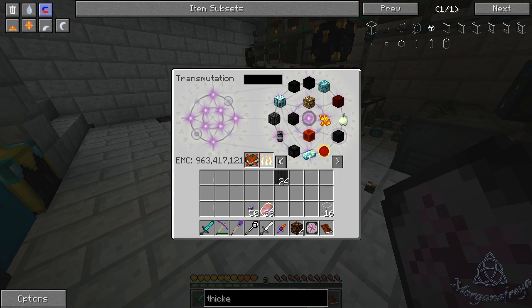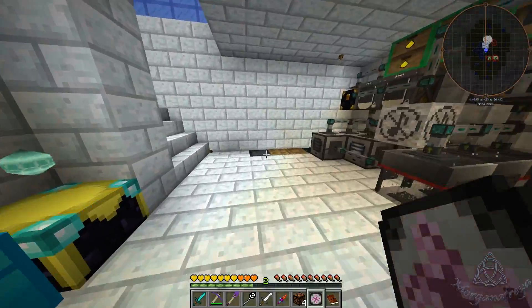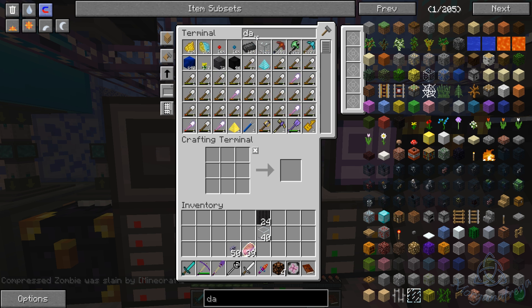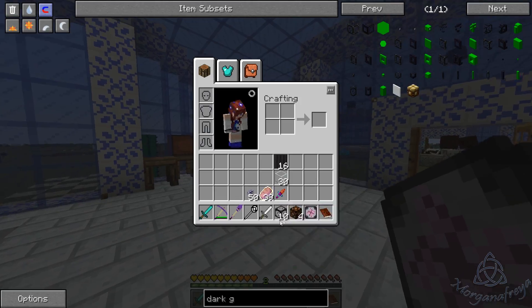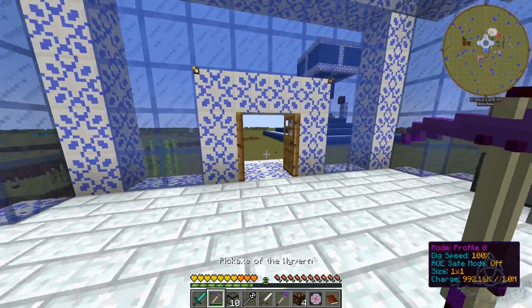All right, so glass and sand — it has EMC, yay. Excuse me. We'll go ahead and take that. Ouch — I just hit my plant with my elbow, it really hurt. Okay, so dark glass, that way we can see what's going on in there. Let's do that — makes it a little bit easier to move quicker.